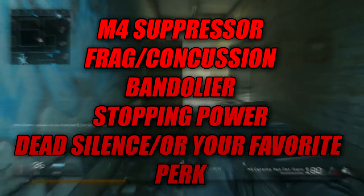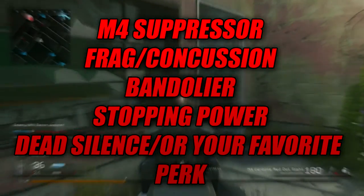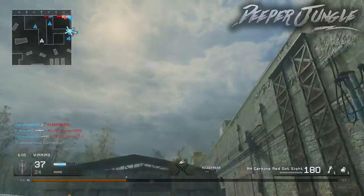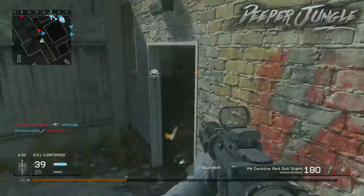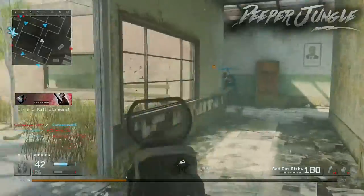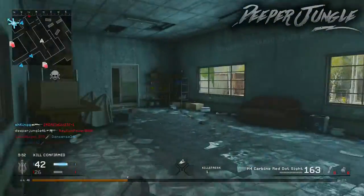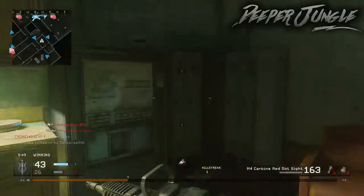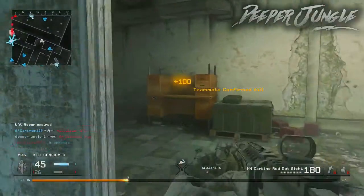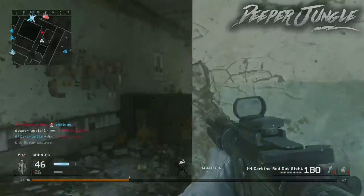My second class is everything the same, but instead of a red dot you run a suppressor. This is for a sneakier playstyle — you won't be running and gunning as much. The suppressor keeps you off the radar and lets you move more stealthily. Both classes suit two different play styles: the red dot class lets you run around and pick off guys at longer range, while the suppressor class lets you sneak around, get behind enemy lines, and pick up kills. They're really fun, and I'd highly recommend checking out the M4 in Modern Warfare Remastered.